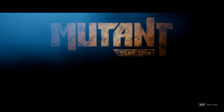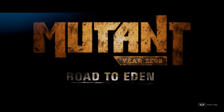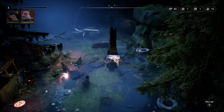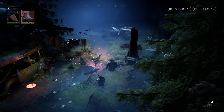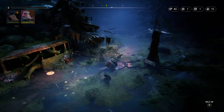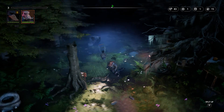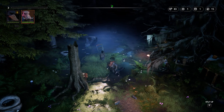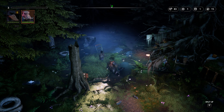Mutant Year Zero: Road to Eden, guys. Let's play some more. And as you can see here, guys - Göteborg, Angered, Gothenburg, in Swedish with a Swedish sign. But guys, we need to play some more of this and we need to do it real soon. But for now, this is the first episode of Mutant Year Zero: Road to Eden. I'm enjoying it. Leave a like if you liked the video, and we'll be back with more of this real soon, guys. I hope you enjoyed it. My name is Vidagavia, and I'll see you next time. Bye.